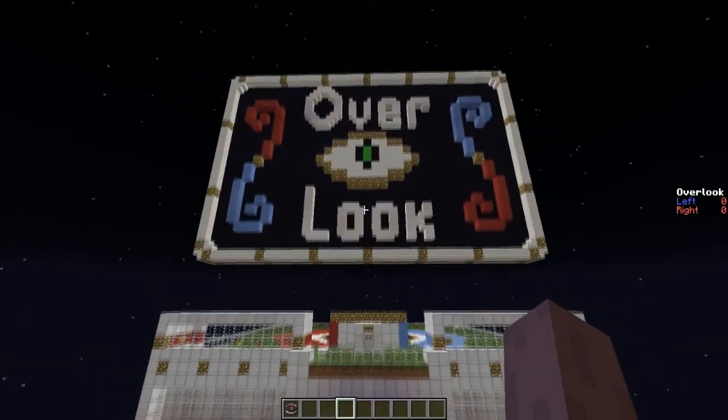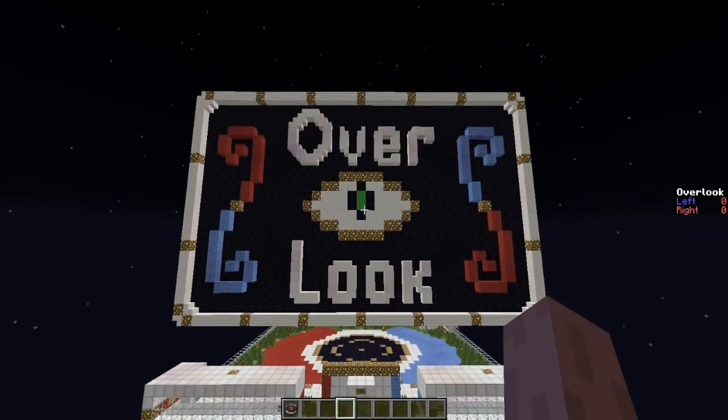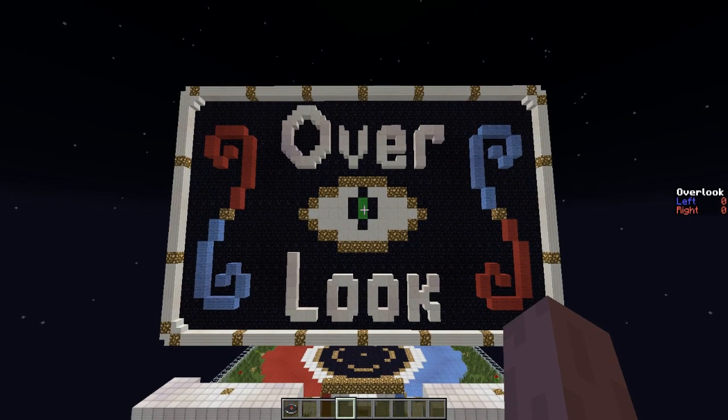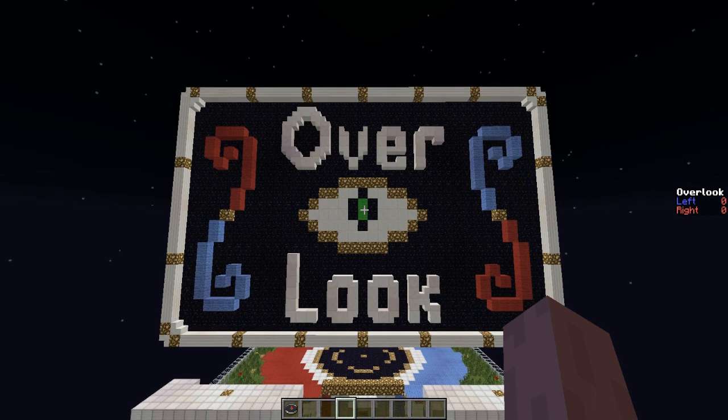Well guys, this is Overlook - it looks like a very interesting map and it'll be interesting to see how it plays out. We've got two games on this map: a match between Rush for Wool and Flannel, and a match between Speed Running Guild and Europe PP Girl Scout Pandas 2.0. I hope you look forward to this match - this has been Tonka, peace.